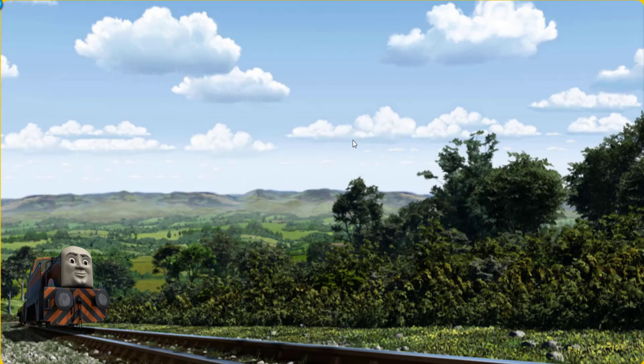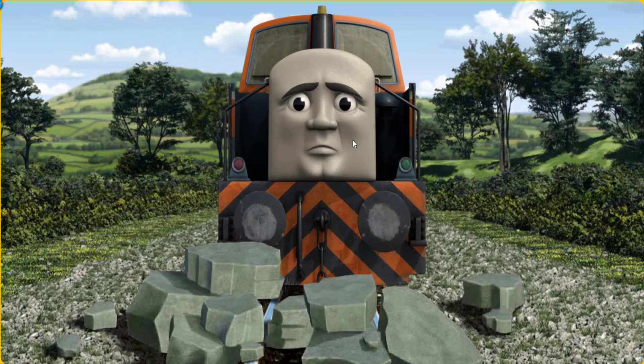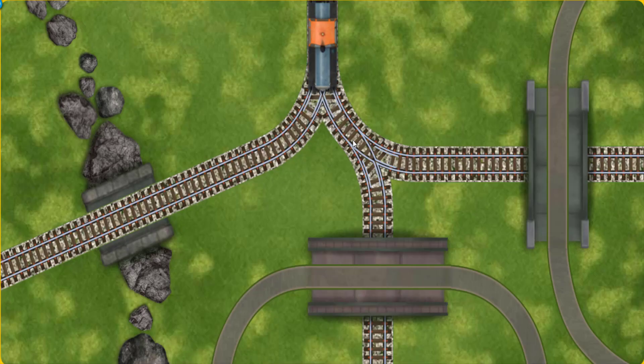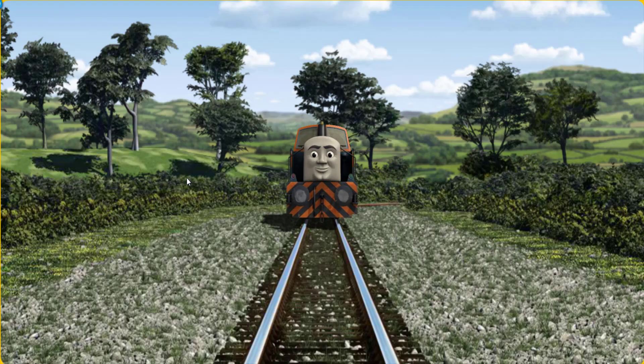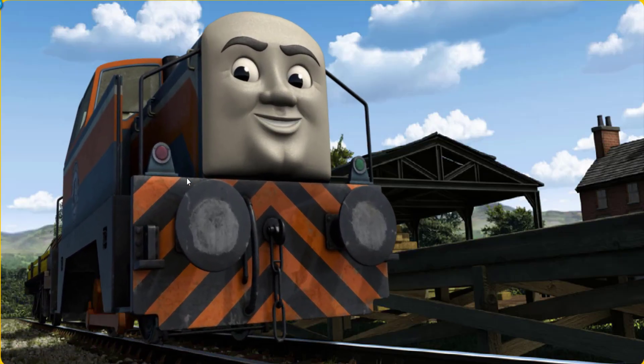Den went through the countryside. Suddenly, the tracks were blocked. Den had to stop. He would have to go another way. Show Den the track that goes over the shortest bridge. All clear. Den arrived proudly at Farmer McCall's farm. With your help, he was a really useful engine.